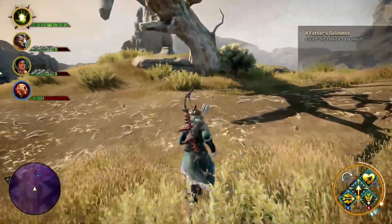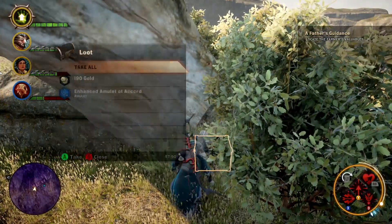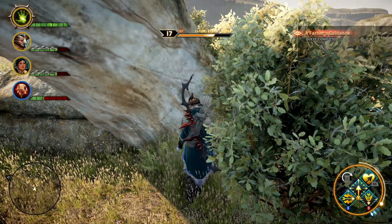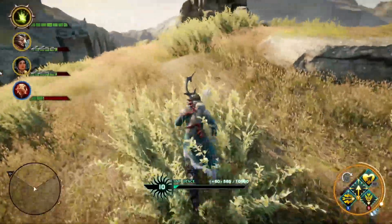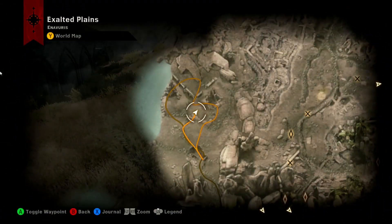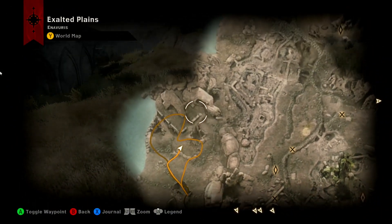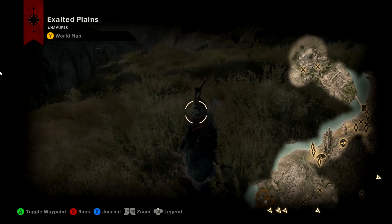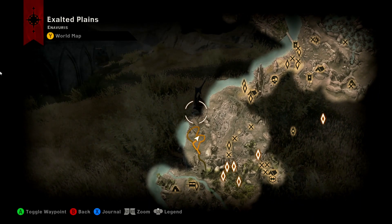What about this tree? This is Father's Gardens. That was what we were looking for! All right, so we've come down here. Okay, so there's still a lot of map to resolve.